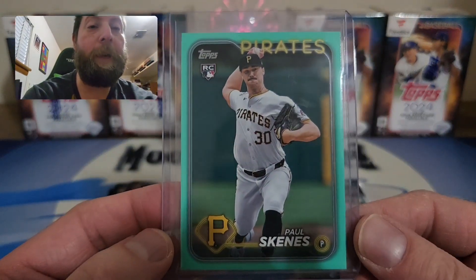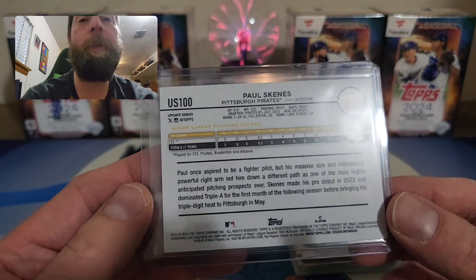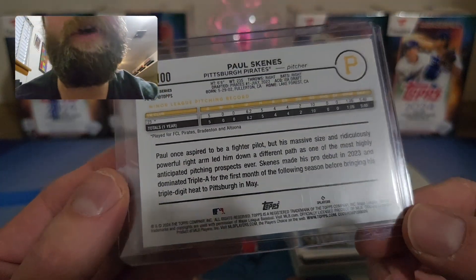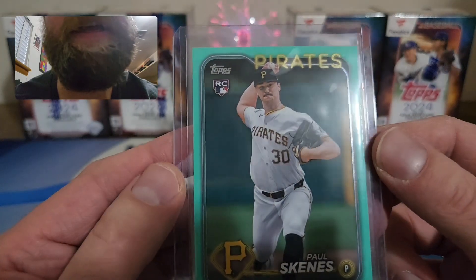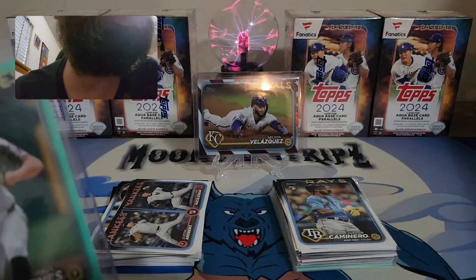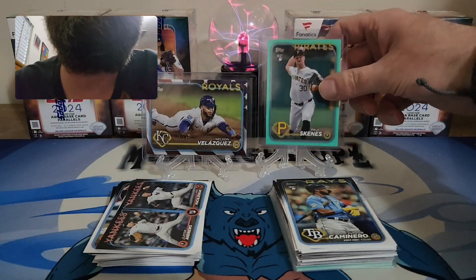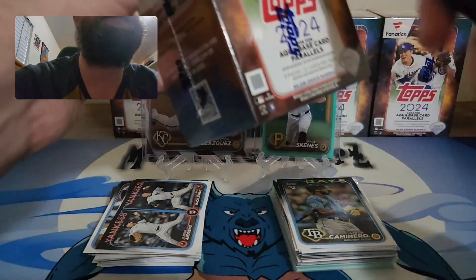Paul Skeins aqua — let's go! What a nice looking card. The corners look good, everything looks good. The hit of all hits you could possibly want other than the redemption card. I was wondering if I'd ever hit a Paul Skeins aqua — sure enough I did! What a first blaster, what a banger. Finally hit a Paul Skeins! Let's get into blaster number two — very exciting!